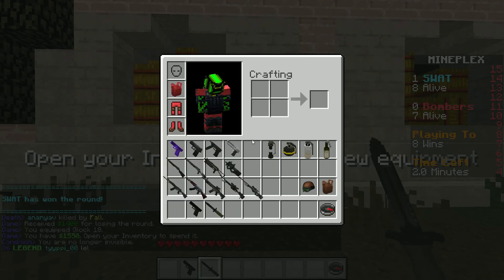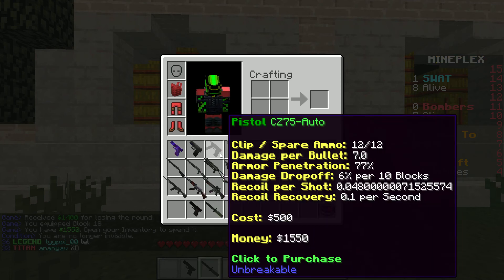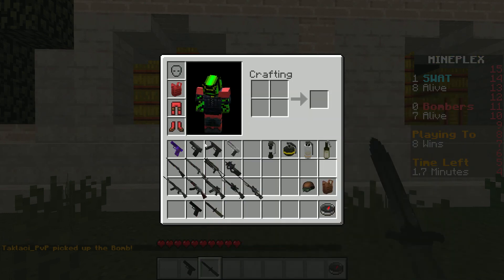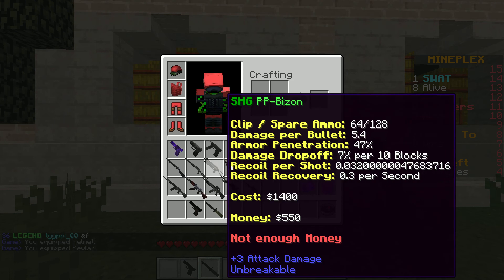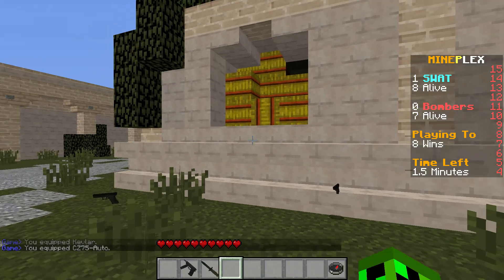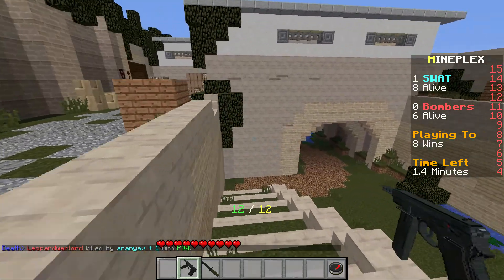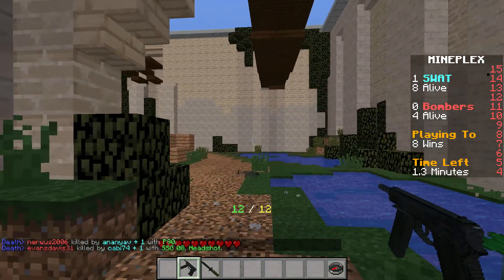We lost that round, which is bad. If you look at the buying screen it shows clip, spare ammo, damage and so forth — that's what we go for. I always get the armor first. If I can't afford anything else I go straight for the CZ75 Auto — what I call the pump and dump. It fires super fast, and when you kill someone with it it fires incredibly fast.